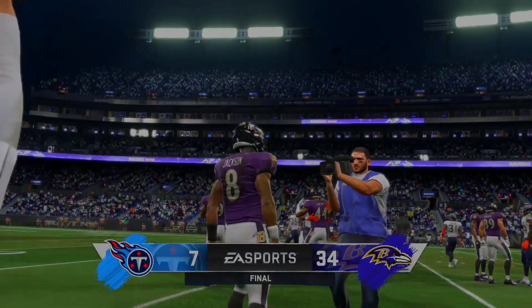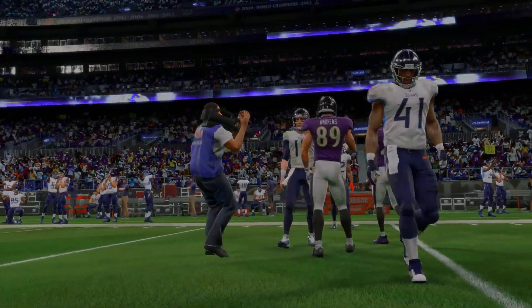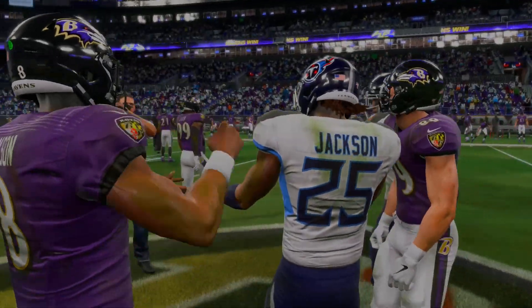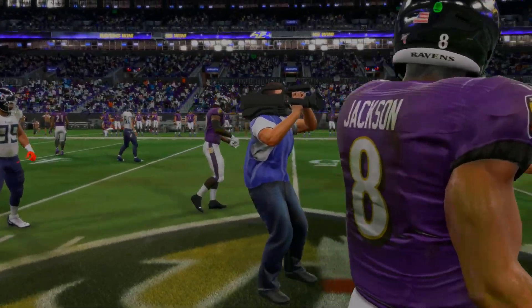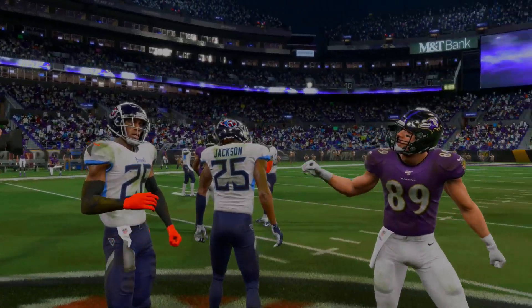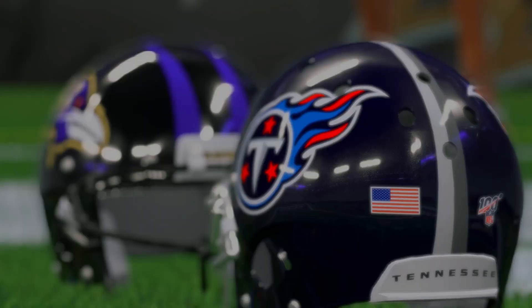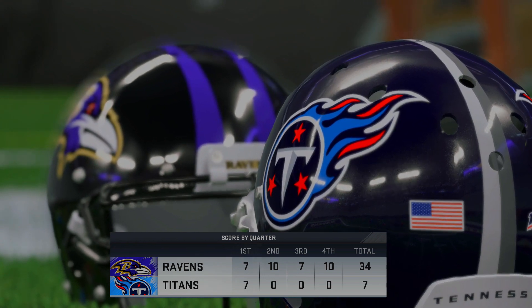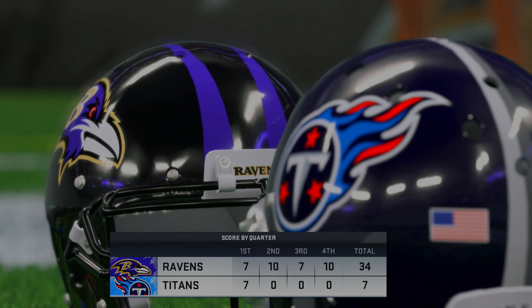This is completely different from real life — the Ravens dominated the Titans 34 to 7. The Titans find their spot in the losers bracket as the third loser, which actually means they'll play the Patriots, since the Patriots lost first. Patriots and Titans will meet again, and the Ravens are moving on to what you could call the conference championship.